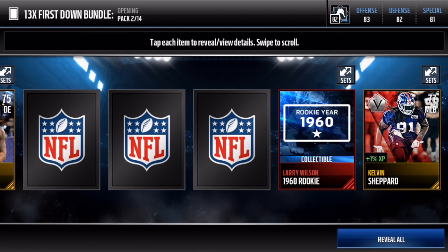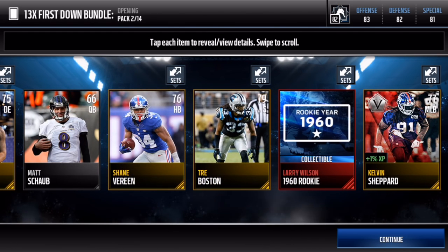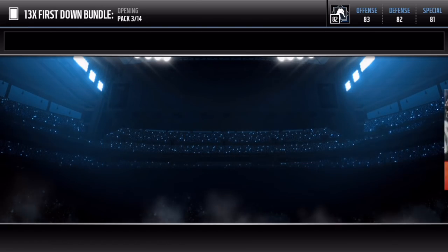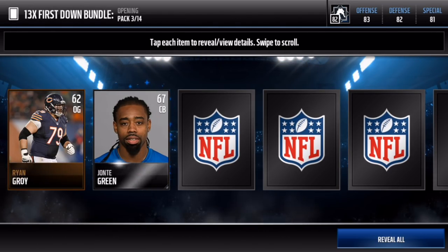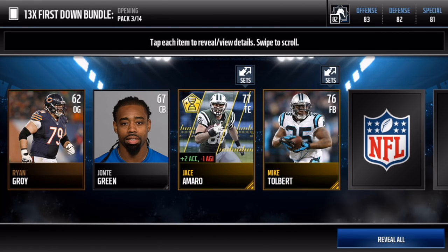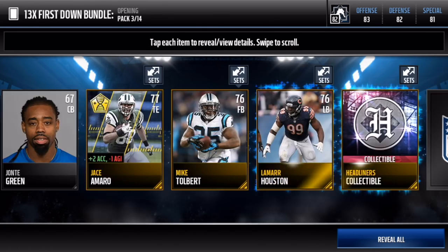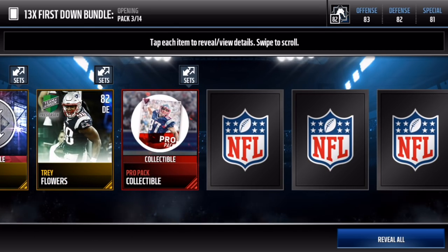We get Larry Wilson. We get a legend collectible along with Kelvin Shepard right there. That's not too bad. I want some better things than gold players though. We get a Game Changer gold — Jace Amaro — not too shabby — along with a headliner collectible and a pro pack collectible.